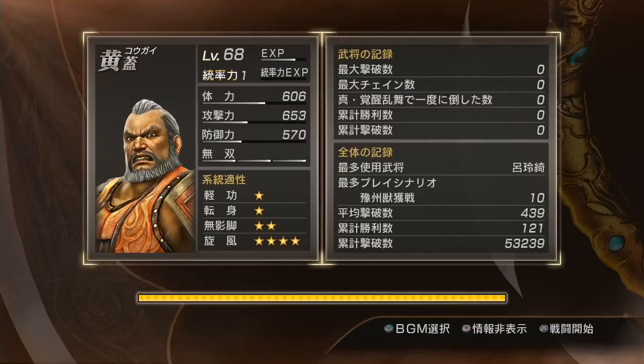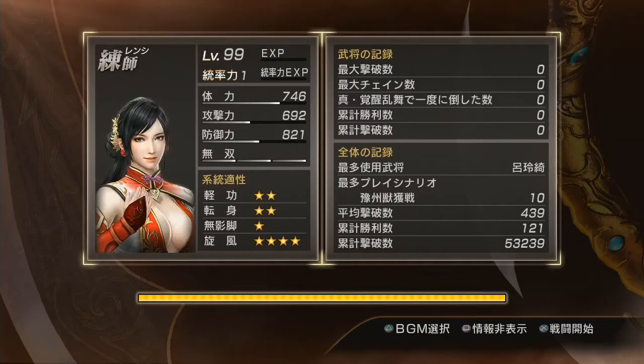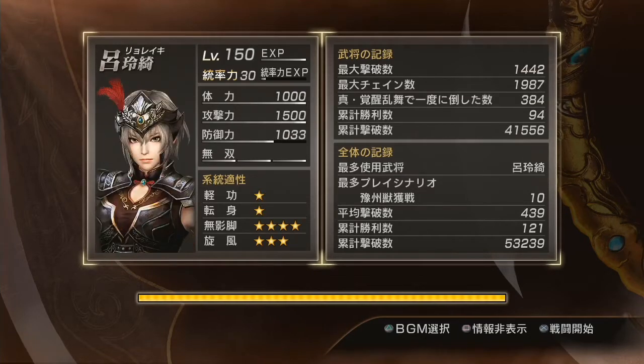Hey, what's up? This is just going to be a quick tutorial video. The Mandarin Duck Hooks — apparently that's their official translation — just came out in North America and Europe about a week ago. There's a hidden feature to this weapon that they don't tell you in the instructions. I didn't touch upon it when I first covered these weapons a couple months ago, so I wanted to get it out for you guys since you actually have access to the weapon now.